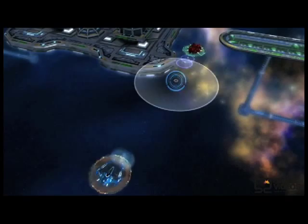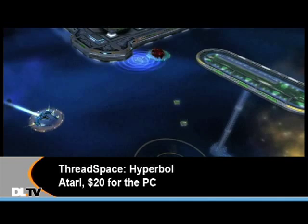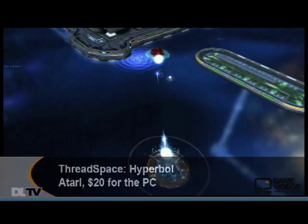This week you've got to try out Threadspace Hyperbowl. It's available through Steam, so if you haven't tried that out yet — it's an action, tactical, strategy game. It's kind of a weird mix and it kind of makes your head hurt at first, so brace yourself for a learning curve, but once you get into it, it's pretty damn cool.